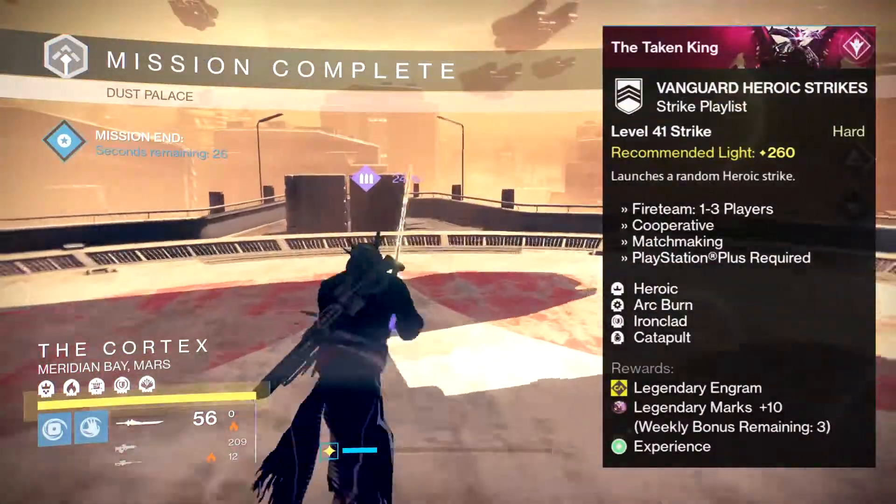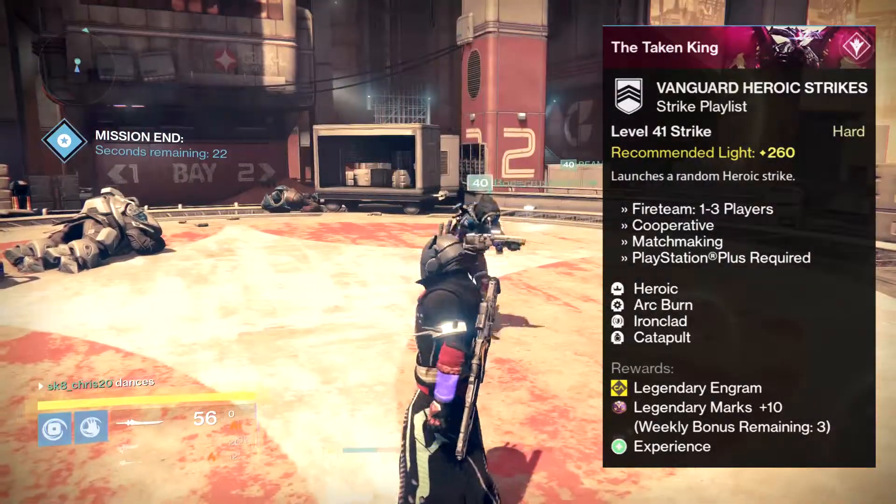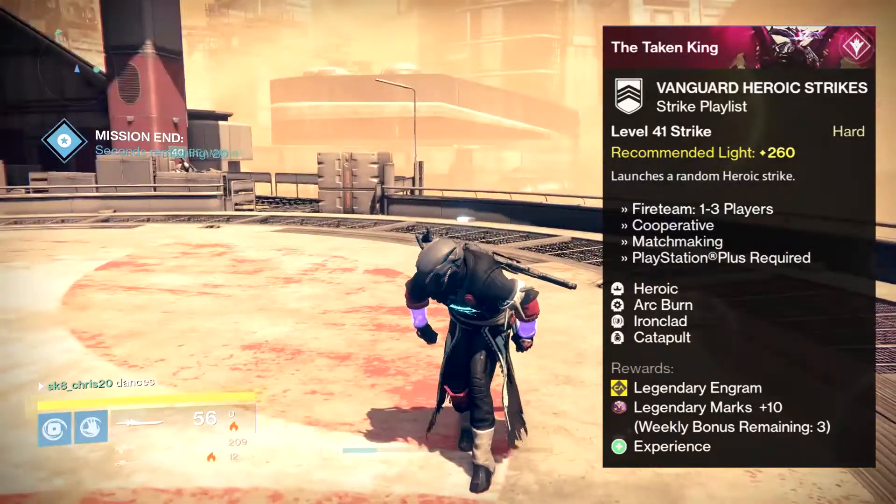Also, don't forget to do your Vanguard Heroic Strikes as the Arc Burn is back and you can use your Suros Supercell just to fly through.